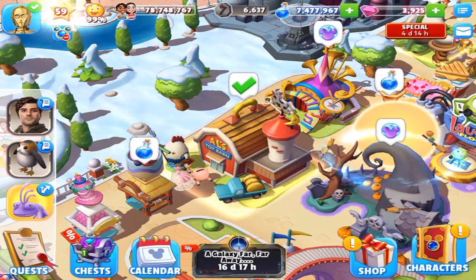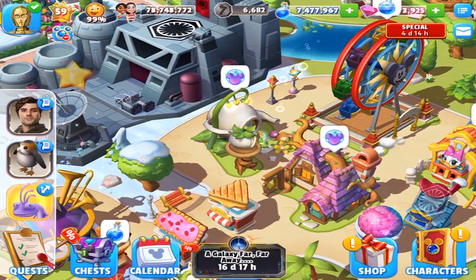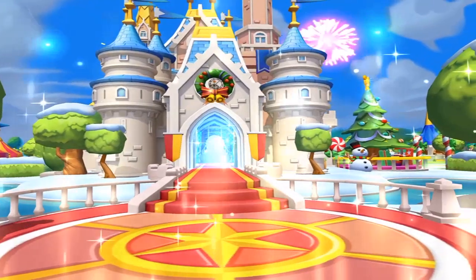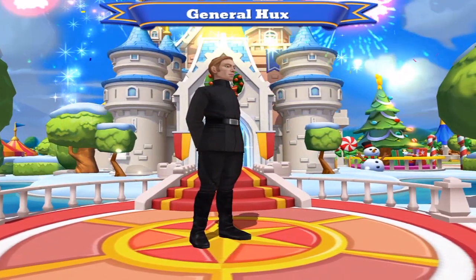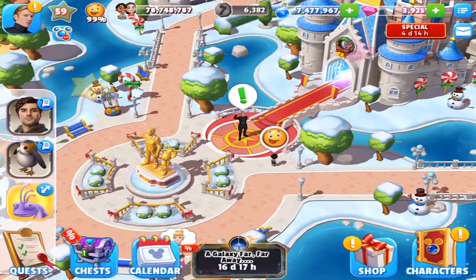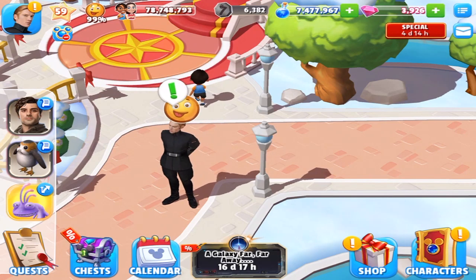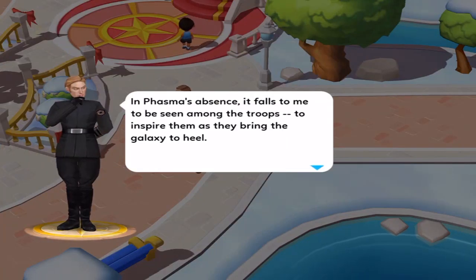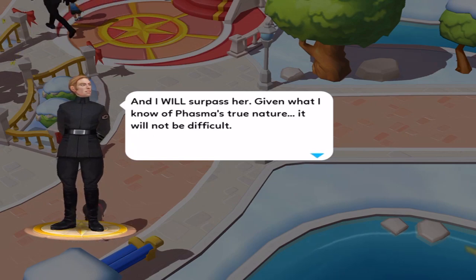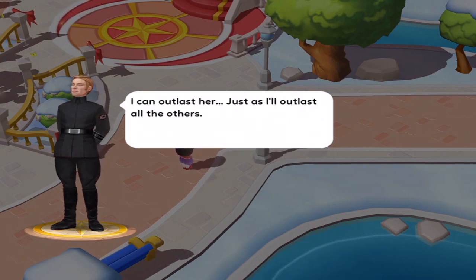I'm so glad I can help. You can put a cork in that one. There's two. Well, hello again old friend. Nice to see you back. Well, now you have a quest. In Phasma's absence, it falls to me to be seen among the troops, to inspire them as they bring the galaxy to the hill. And I will surpass her. Given what I know about Phasma's true nature, it will not be difficult. I cannot last her, just as I'll last all the others.